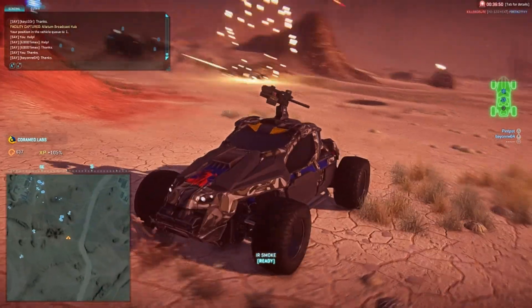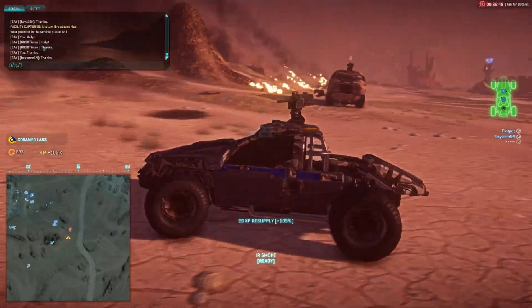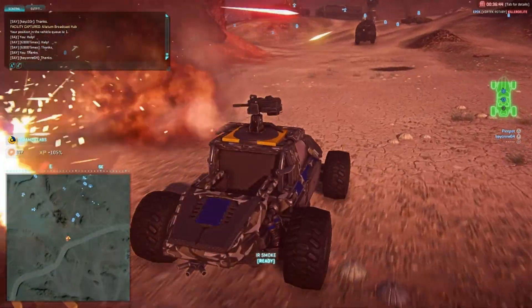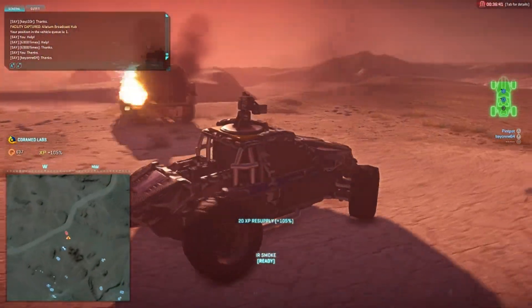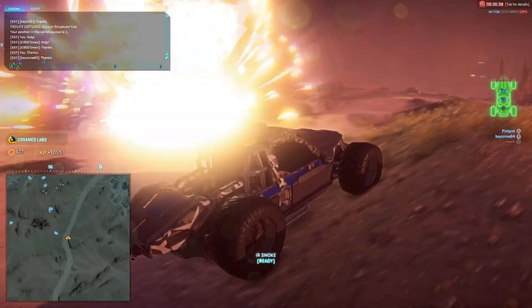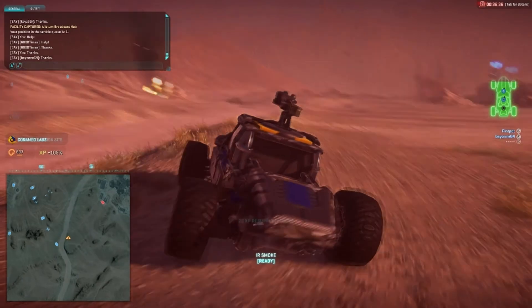The Harasser is a light buggy vehicle. It costs 300 vehicle resources to pull, and similar to the Flash and Sunderer, it can be pulled from any base. It has three seats: the driver's seat, the gunner's seat, and a rumble seat at the back, which can carry maxes and has a special ability.